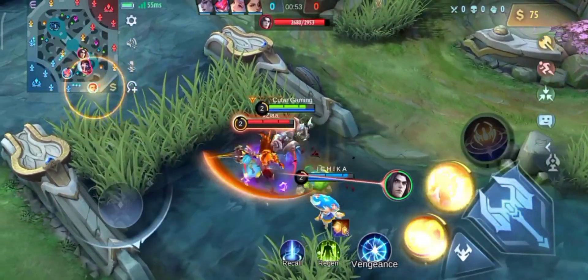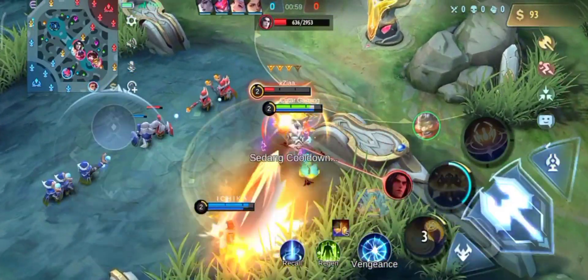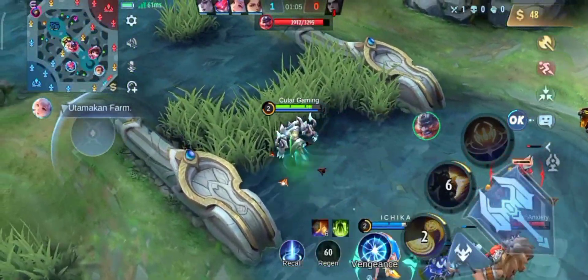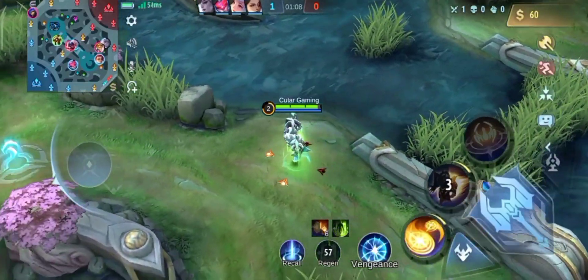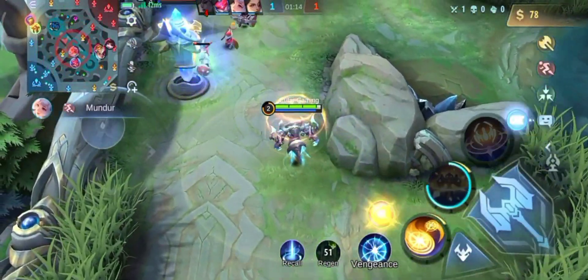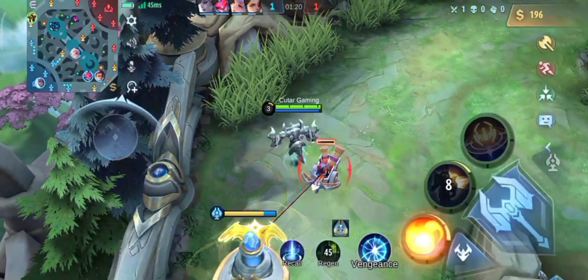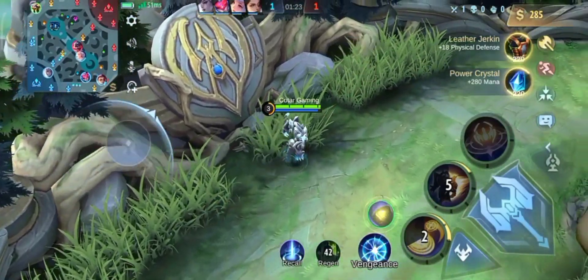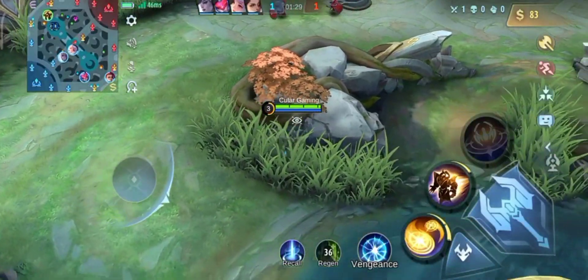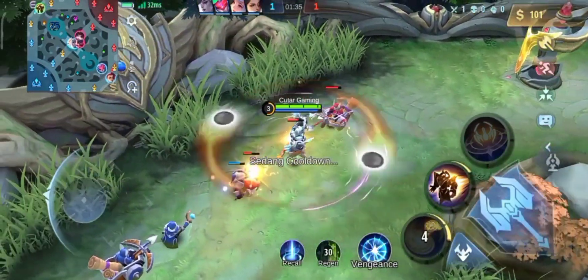We will hit the door, because there is a place in the middle of the game. We can rotate the region from the top to the mid. I don't use physical armor because there is also a lot of magic damage, and we know that if we use anti-magic or Tough Boots, it's useful to reduce the effect of the enemy.